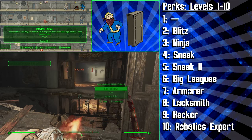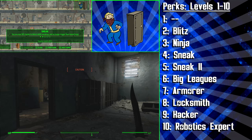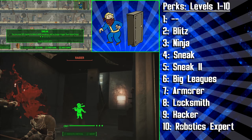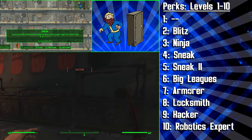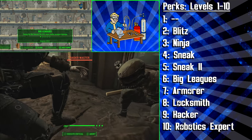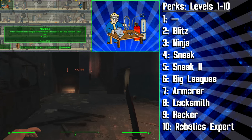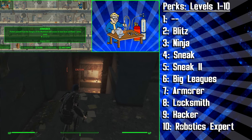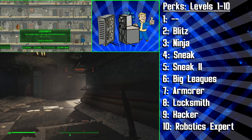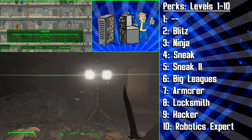At level 4 we're getting the Sneak perk, and then at level 5 we're getting the second rank. With two ranks of Sneak, our assassin build is going to be 30% harder to detect while sneaking, and you'll no longer trigger floor-based traps — though keep in mind that an enemy mine doesn't count as a floor-based trap. Next up, we're getting the first rank of Big Leagues to cause 20% more damage with our melee weapons, and then the first rank of Armorer to start working towards some stealthy-looking gear. You should definitely have the Perception bobblehead by now, and you'll need it because we're then getting the first rank of Locksmith so we can open Advanced locks. At level 9, we're getting the first rank of Hacker, allowing us to unlock Advanced terminals.